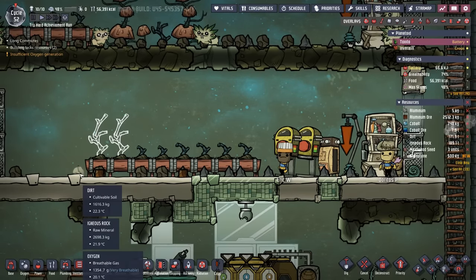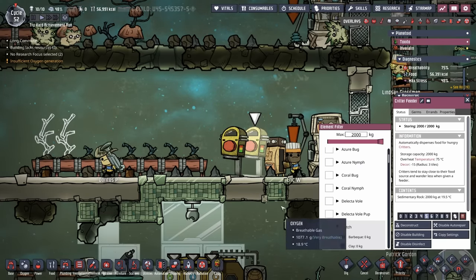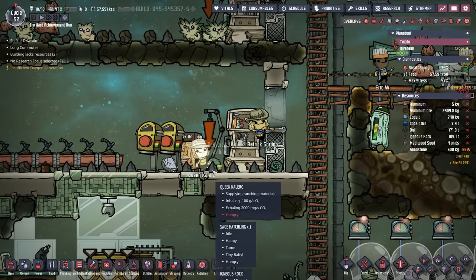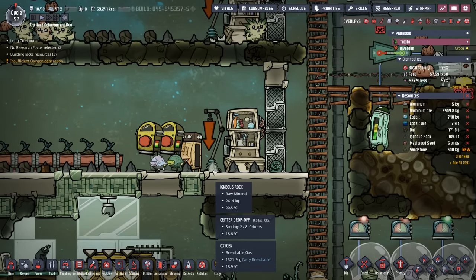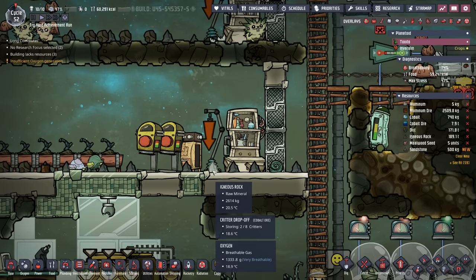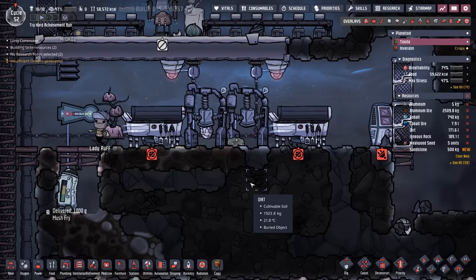There's a little bit of dirt in here so that sage hatchling will have plenty to eat. We have the sedimentary rock in here for our standard hatches, and by the time this little guy is an adult and starts laying eggs of their own, we may be in the process of slaughtering all the new hatchlings so we can gather the meat to cook it into barbecue to start on our way to Carnivore.